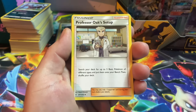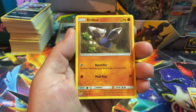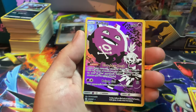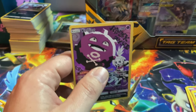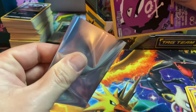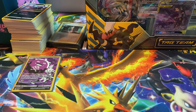Four to the front, let's go! Starting off with a Water Energy — Professor Oak setup, Pyroar, Charmander, Koffing, Drillbur, Swirlix, Kricketot, Mr. Mime. Oh, and a character rare Koffing! I already have it, but that's still a good hit — a good little pull for this tin.